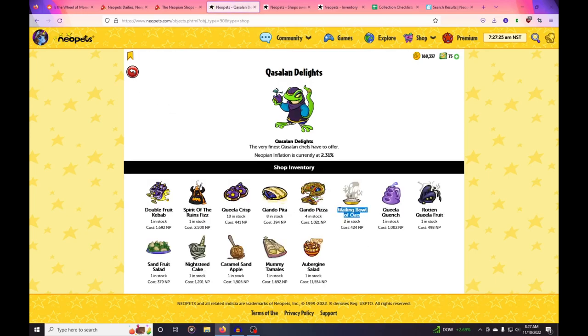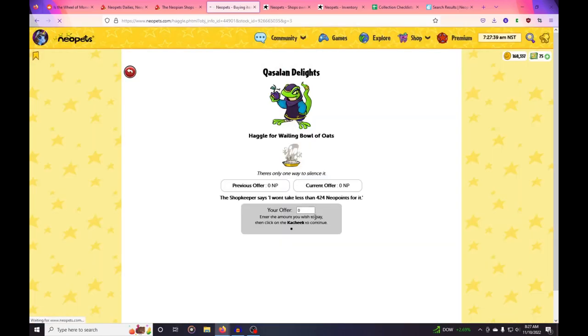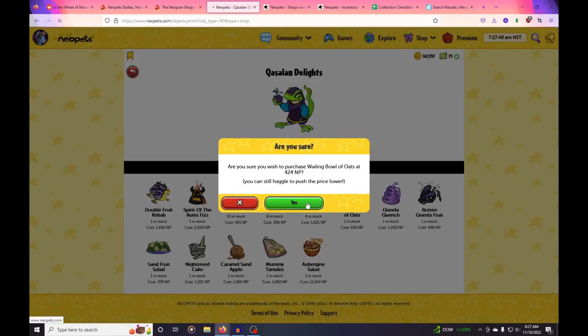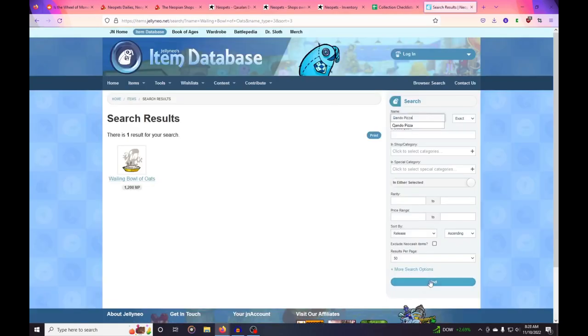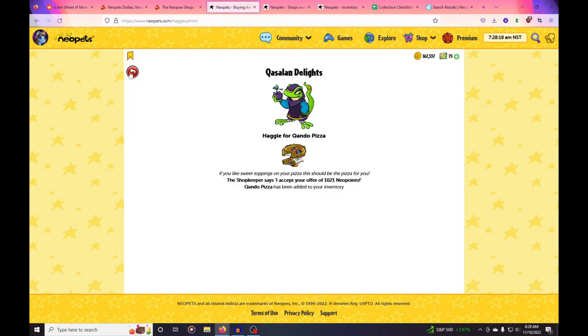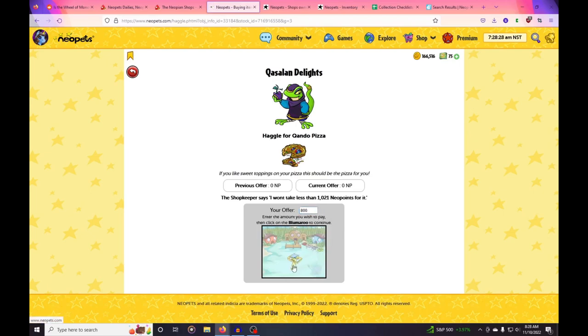This isn't necessarily exciting, but this is just how I shop every day. I mark all of my items 100 neopoints lower than Jelly Neo in an attempt to keep inflation down and also make sure my items are probably one of the lower-priced ones so people actually buy them. That's my marketing strategy. I just accidentally paid full price for that one — it's fine, it's still profitable.